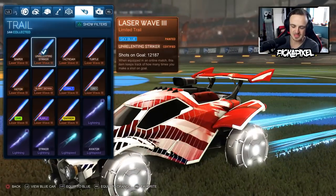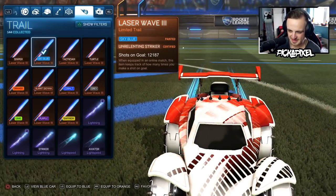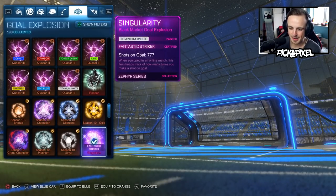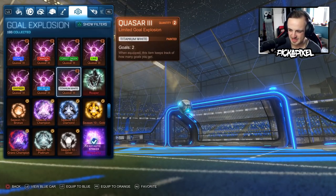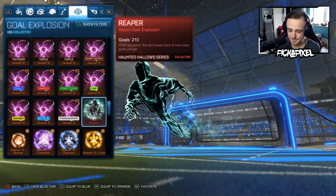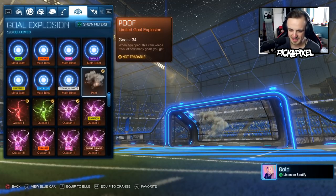I've been using this laser wave since the Rocket Pass came out — I didn't think it was that bright! That's what I'm talking about, that is how a white black market gold explosion should look! It's so bright! What about the Reaper? Even the Reaper's mad bright! What about the Meta Blast? Honestly, the bloom makes everything look better.